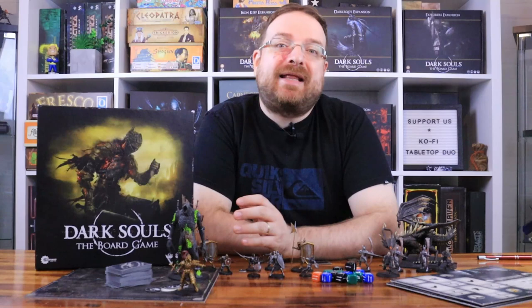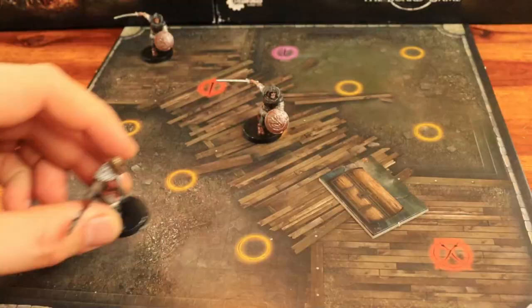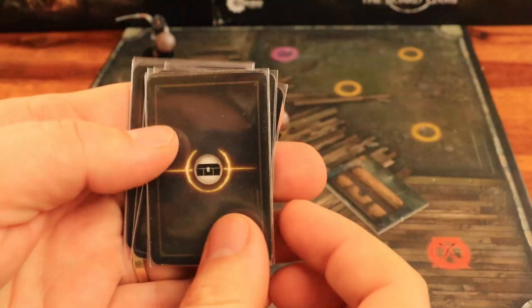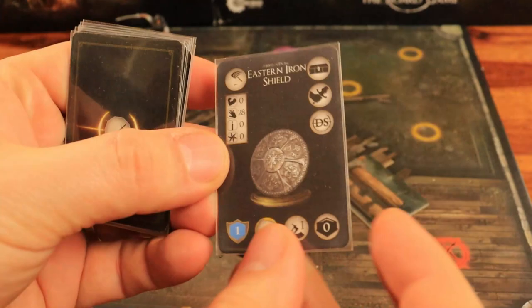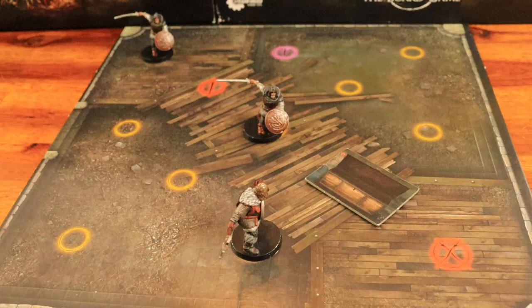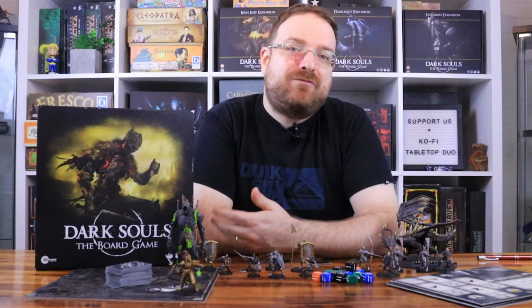Finally, we have the chests — another overhaul. Instead of receiving two equipment cards as rewards at the end of the encounter, you must interact with the chest during the encounter to get a treasure. When you are adjacent to the chest, you spend your action and draw a card from the treasure deck and place it in your inventory, then flip the chest to the open side. Only one player can interact with the chest per encounter, but you can replay that encounter whenever you spend the spark to go to the bonfire and open the chest again.